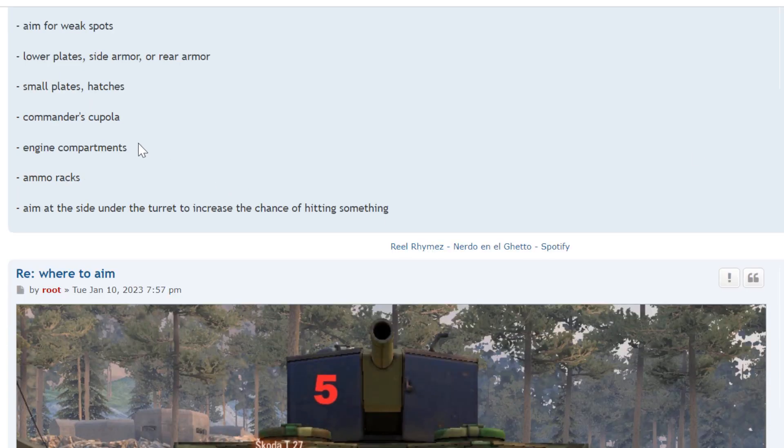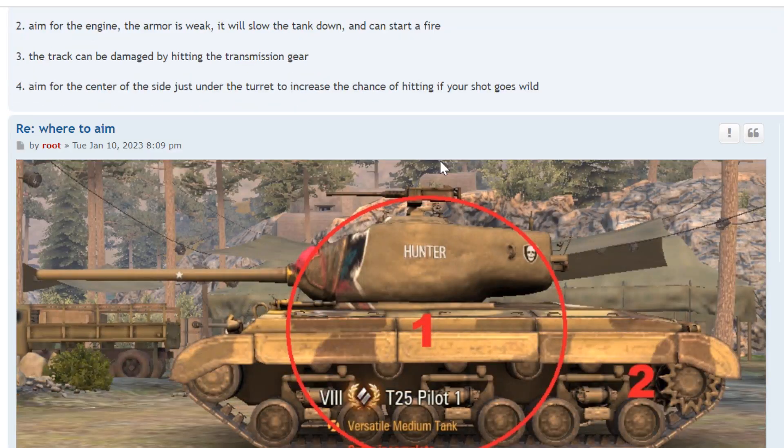You're going to aim for weak spots: the lower plate, the side armor, the rear armor, small plates and hatches, the commander's cupola, engine compartments so you can set the engine on fire, ammo racks so you can detonate the ammo rack, and aim at the side under the turret to increase the chance of hitting something, which is depicted here.